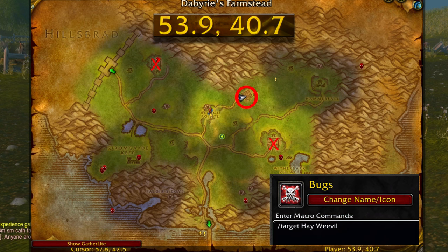The last bug you need to catch is called a hay weevil, and it can be located in one of three farms as indicated on the map. I landed at the refugee point and chose the closest farm — the middle one — and was able to find the bug pretty easily. Make sure you've already switched your macro to the appropriate one for the hay weevil.